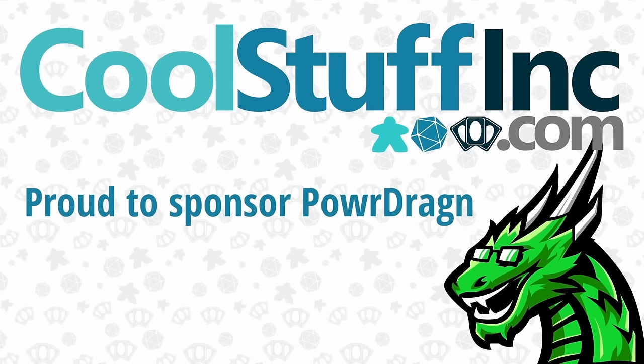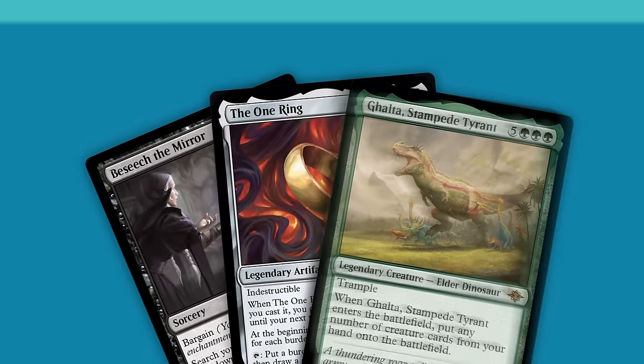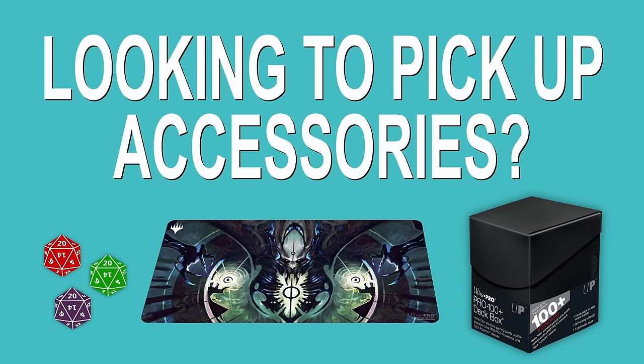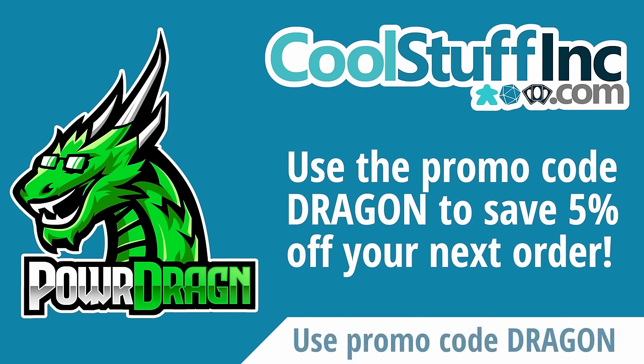CoolStuffInc.com is a proud sponsor of this channel, and you can show your support while getting 5% off your entire order by using promo code DRAGON at checkout. Need singles for constructed or kitchen table play? Looking to pick up sealed product or the latest in Magic accessories? CoolStuffInc.com is the place for all your Magic the Gathering needs. Use promo code DRAGON at checkout.